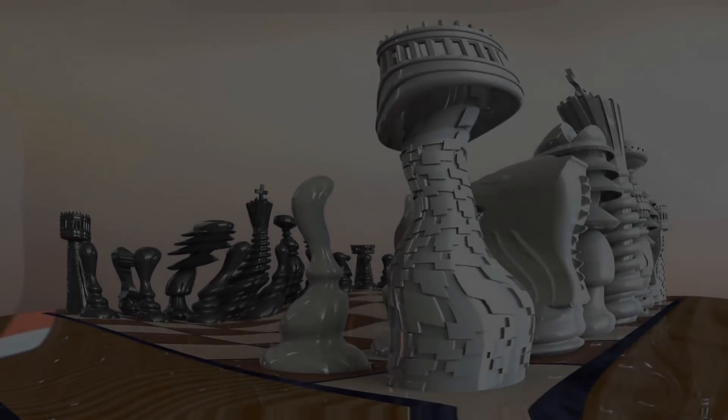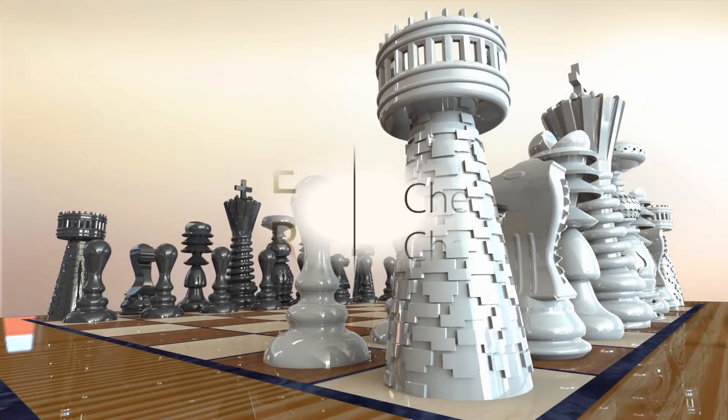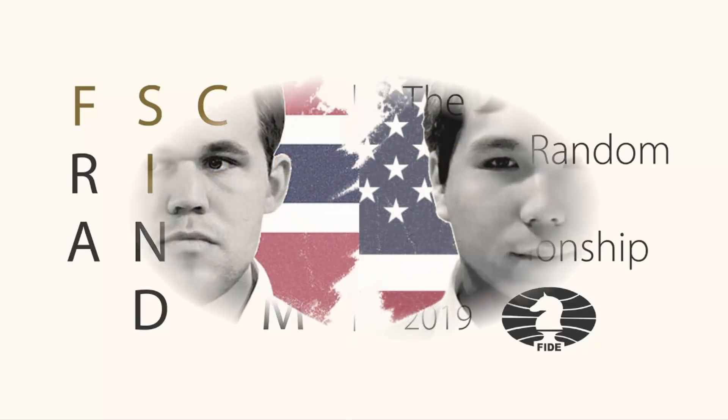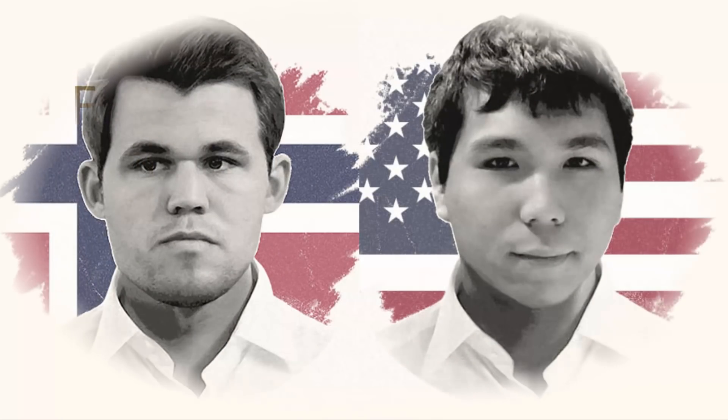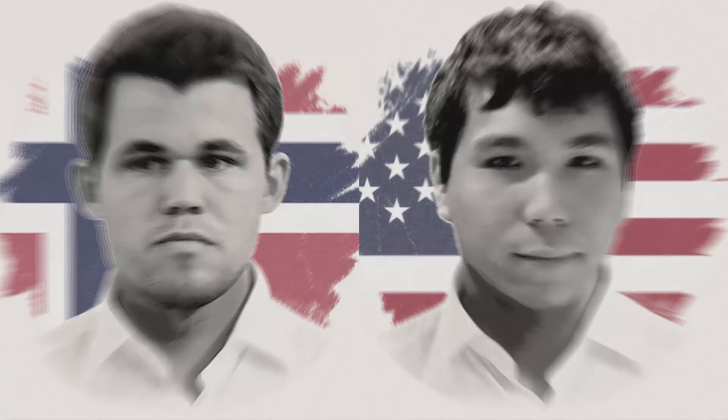Hi everyone, your Chess Puzzler here and welcome to the show. What a joyful experience to watch these official Fischer Random games in Norway — it's the first official Fischer Random championship. If you watched that final game of round one between Magnus and Wesley, all 96 moves played a part in shaping up that game, ending in a draw. Wesley now has the white pieces, but can you crack Magnus? Expect it all here.